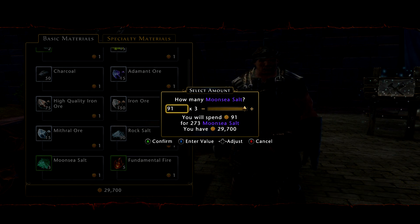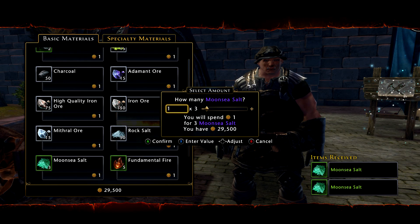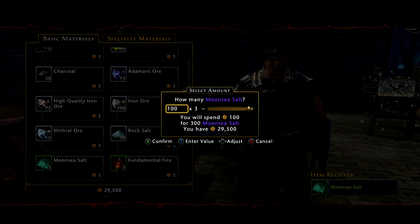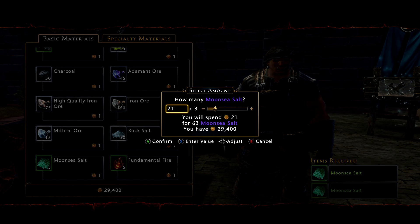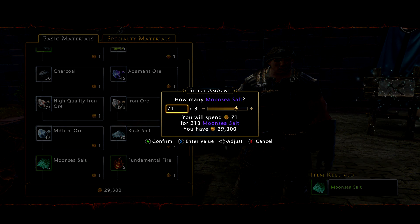There's 100 moon sea salt per purchase, and you can't enter the number directly, so you have to sit here and continually buy those items. I'm just going to spend 1,000 guild marks and then you'll see how much I get when I sell them. You can also sell these for astral diamonds, but it's not really worth it to sell them straight for astral diamonds.